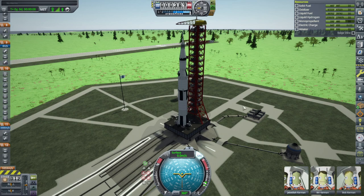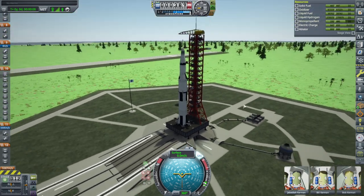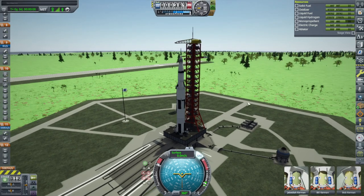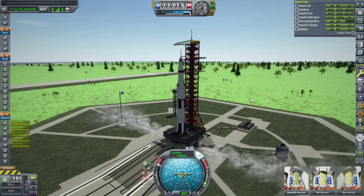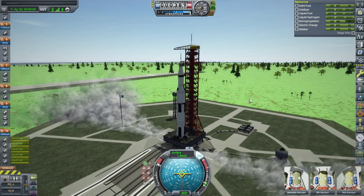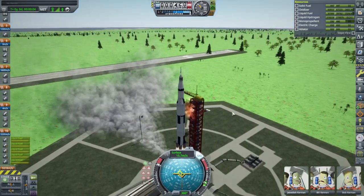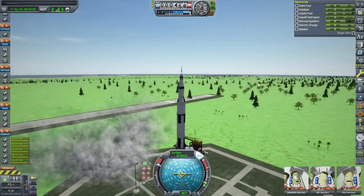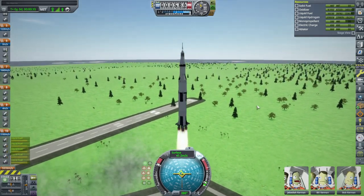The craft file is from Modular Launch Pads, so we've got arms retracting, throttle up, and ignition — and launch. I have not changed anything except for adding JNSQ and subtracting Stock Visual Enhancements, that's it.